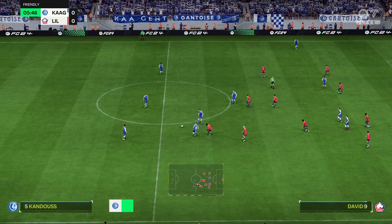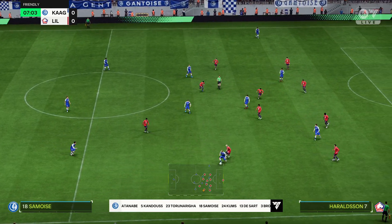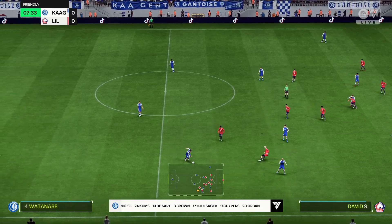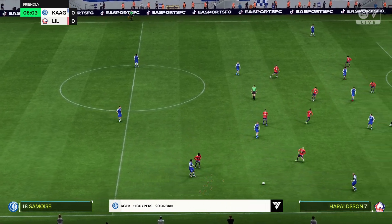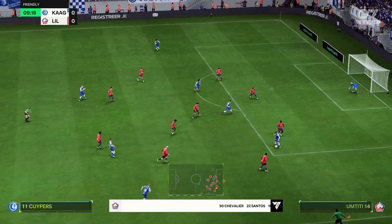This is how the hosts line up. It looks like a 3-5-2. When defending, that could turn into a 5 at the back. But when they attack, the two wing-backs are going to be expected to get forward in support. Lots of work for those two, but they certainly are capable.